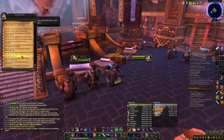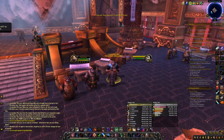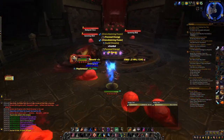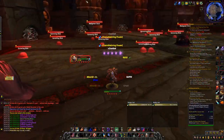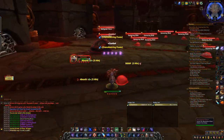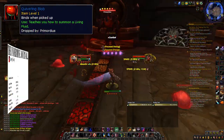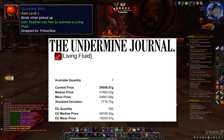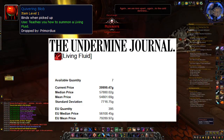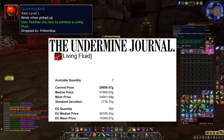The first raid finder wing is called the Halls of Flesh, and is inside the Throne of Thunder. There are three bosses inside this instance, and the only ones we really care about are the last two. So kill the first boss, make your way to Primordius, and kill Primordius. Primordius has a chance to drop an item called the Quivering Blob, which gives you the battle pet called the Living Fluid. This battle pet is valued at 40k gold on my realm, and has an EU average price of 60k gold — so this is a very expensive battle pet.